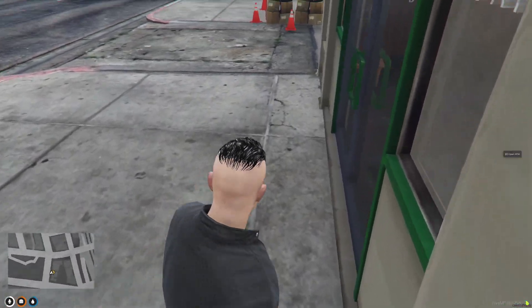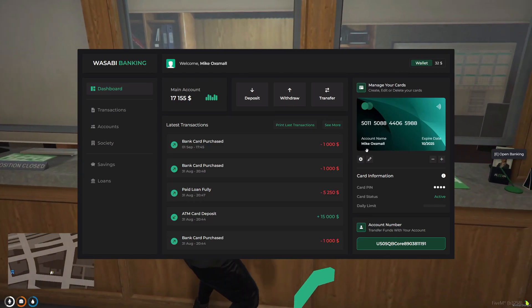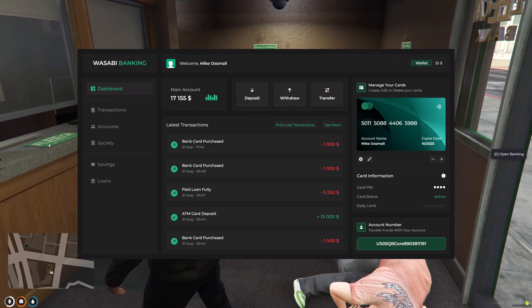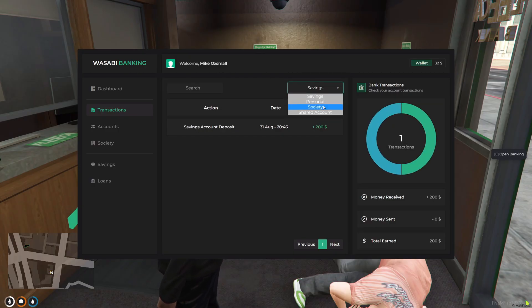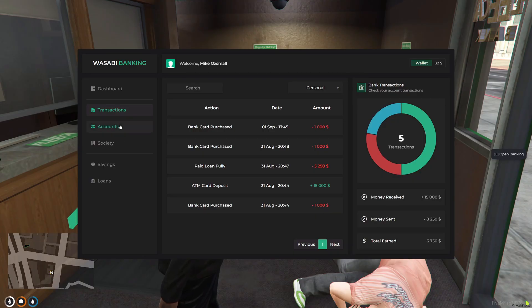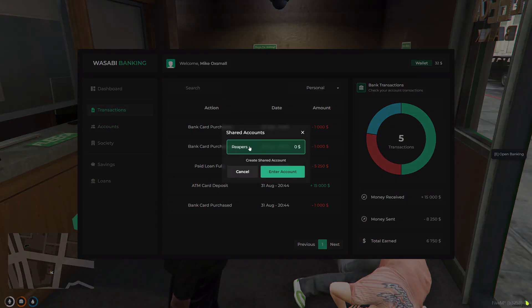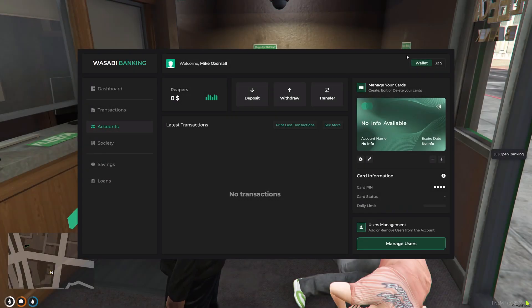Let's show you some features in the actual bank itself. You can also change the interaction from press E to the target system — all done within the config file. From here I can see all of my transactions for my personal, my savings, my society account, and any shared accounts I have. I can see my gang's account that I've set up, or I can create a new account and share that out to any users we want. We can also create a card for that account as well.